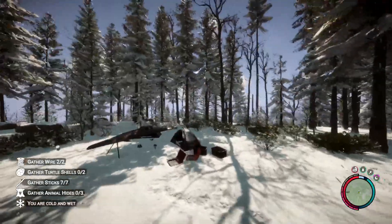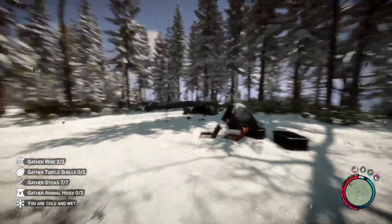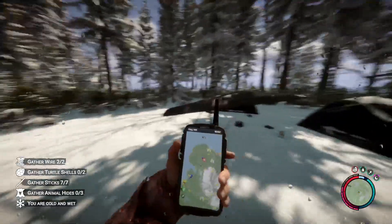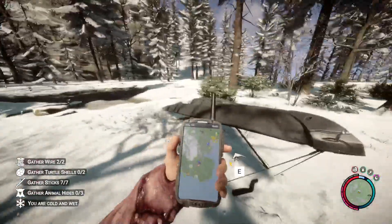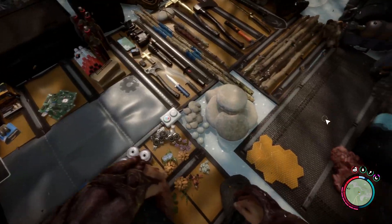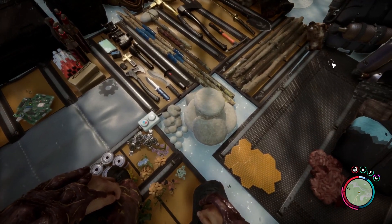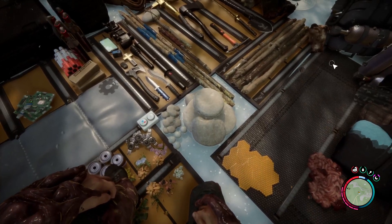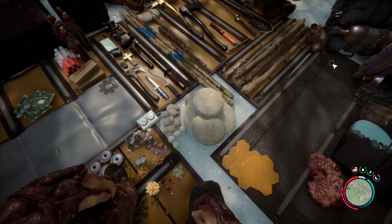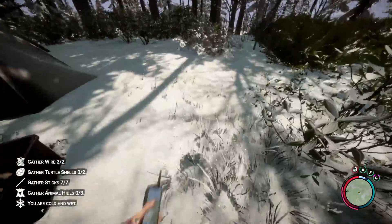Hello guys, this is Zuma and welcome back to Sons of the Forest. We're still going through the full release 1.0 update. We ended up on top of this mountain because we took the glider out for a test on the new glider launcher - it was awesome. Now I think we need to go and get the gold armor, or it's called ancient armor now. They've upgraded it, we did have it before but they removed it, and they've also changed the location.